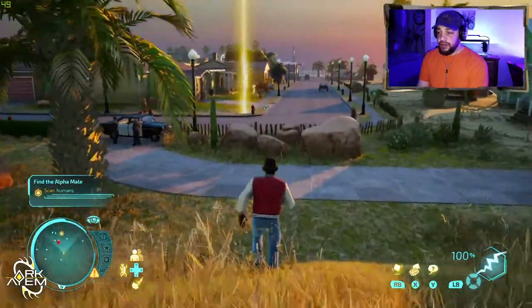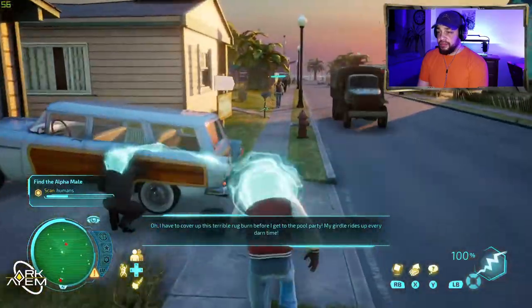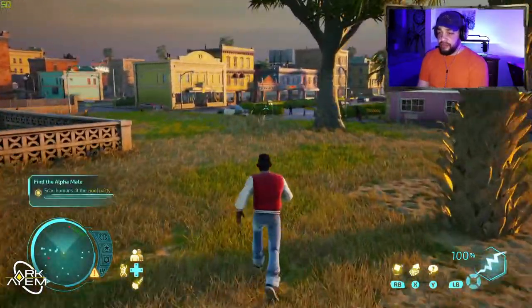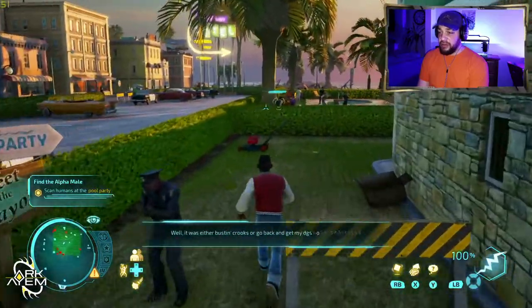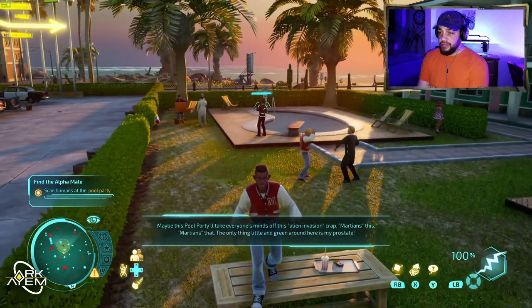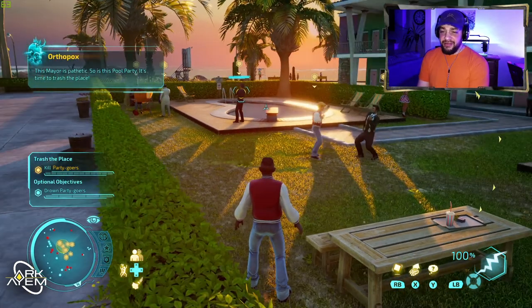Right, I know where I'm going now so we'll just head straight down there. I can scan humans on the way. One NPC thinks: 'Maybe I'll get lucky at the pool party, meet some sexy single ladies, get a little action - good thing I wore my date night jockeys.' Another says: 'Maybe this pool party will take everyone's minds off this alien invasion crap. The only thing little and green around here is my prostate.'